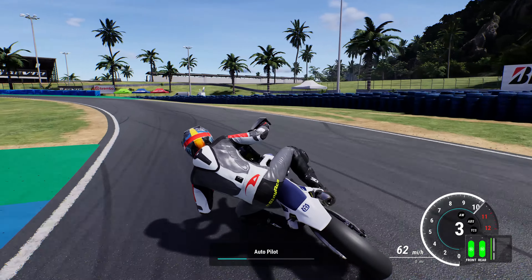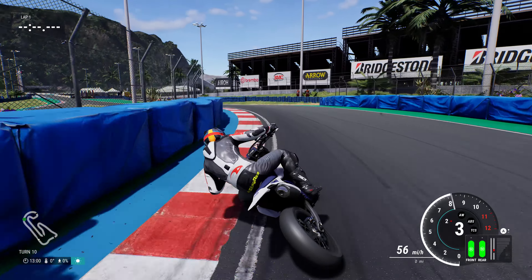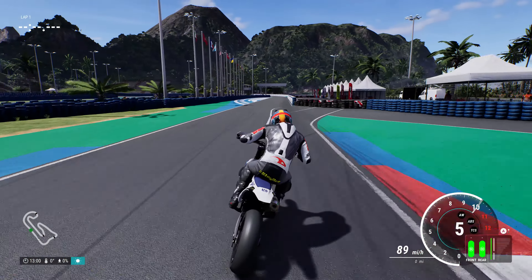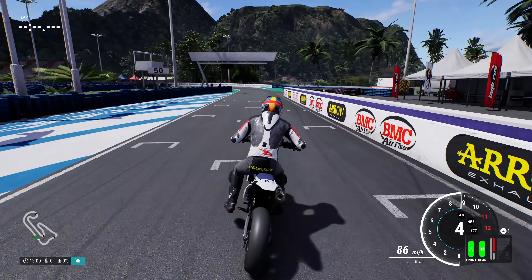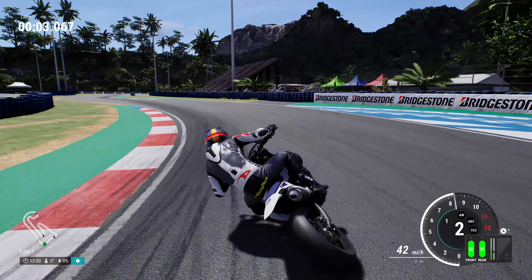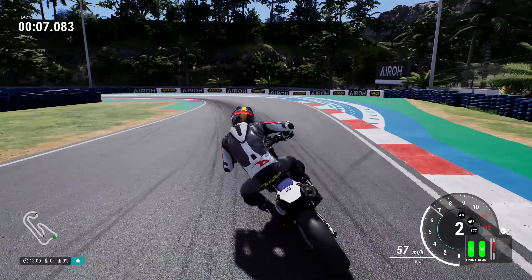Hi guys and welcome back to another Dr. Race video. Today we're playing Ride 5 and checking out the brand new Ride 5 Short Track Pack. This is a premium pack at £7.99, or included within the season pass, and you get five motorcycles and a track with three variants.